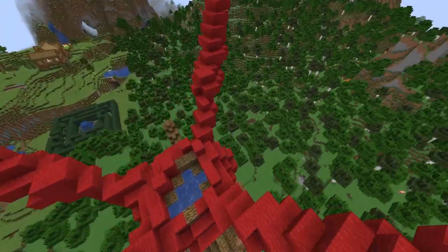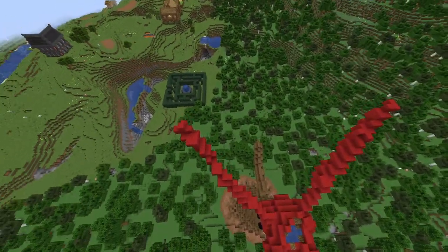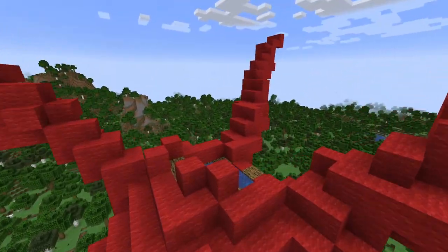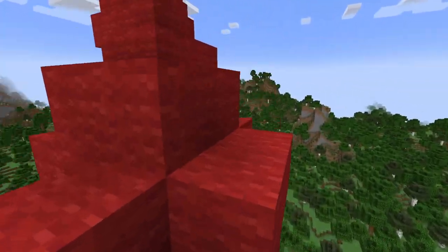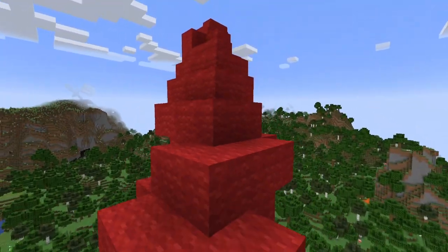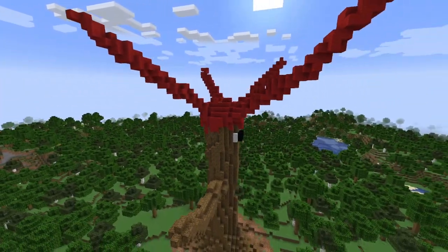Right here you can see I've added branches to the top. It was pretty simple — I chose one of the four sides, preferably a corner, then built up in a haphazard staircase style, then added blocks all around to thicken it up. They still need minor touches; you can sit here all day making small changes, getting rid of simple staircases and making more complex shapes, but this will suffice for now.